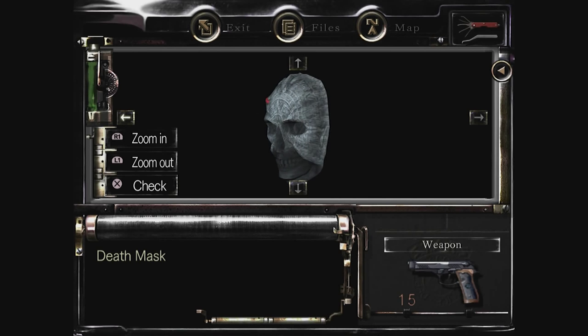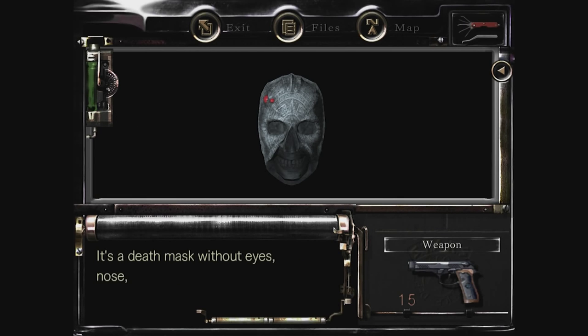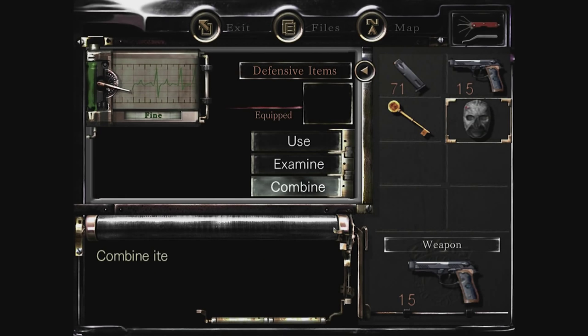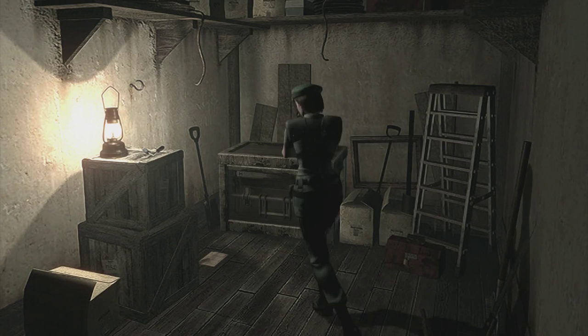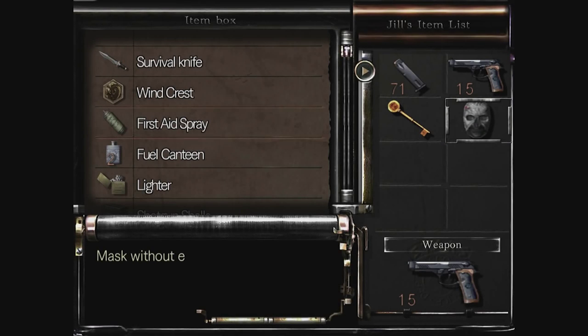This is the death mask. If you remember in the graveyard, there was a tomb we went down and there were loads of statues and masks with missing parts. Now it looks like this mask is one of those we need to put in the slots. I think there were four different ones, so there are another three masks we need to find. For now, we're going to put this in the chest and move on.